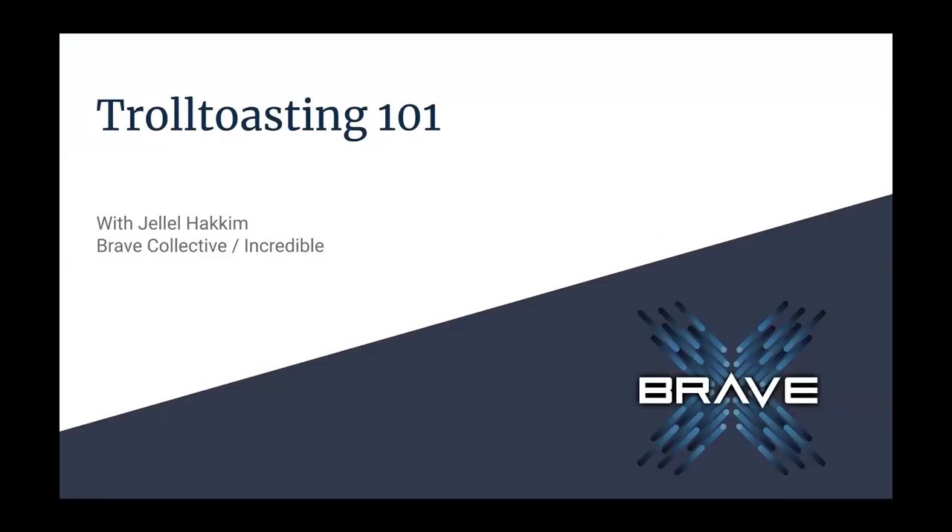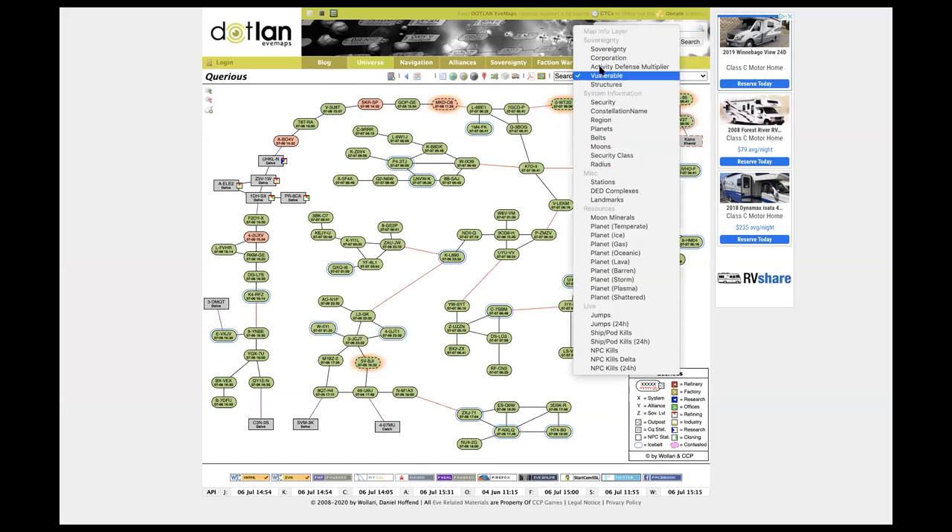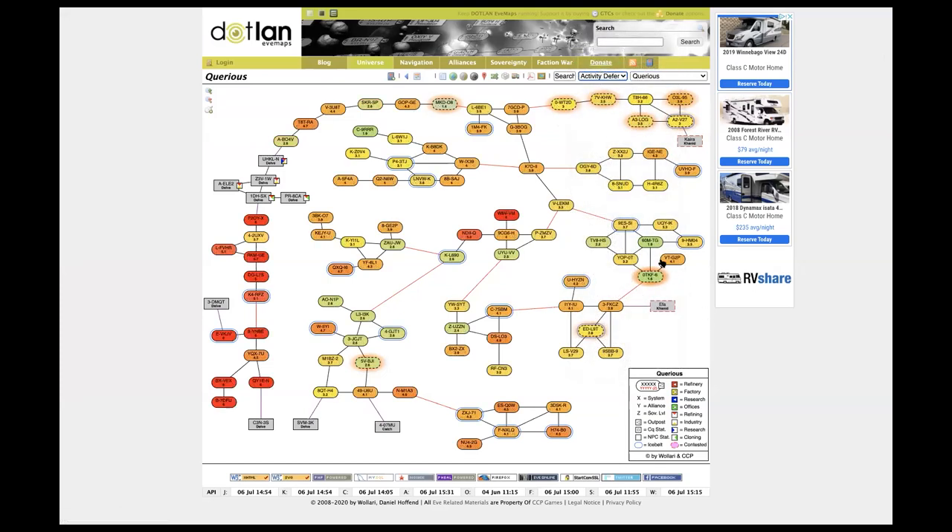Switching to a live view of Aquarius — many systems have been reinforced even since I took that screenshot earlier, so our folks are out here getting busy. If I change the dropdown to look at the activity defense multiplier, I can see the ADMs of each system. Lower ADMs — like 60MTAC-TG at 1.9 — would be a 19-minute timer, as opposed to something like W6VTAC-VM which has an ADM of 6, giving a 60-minute timer. So lower ADMs are where you want to target.